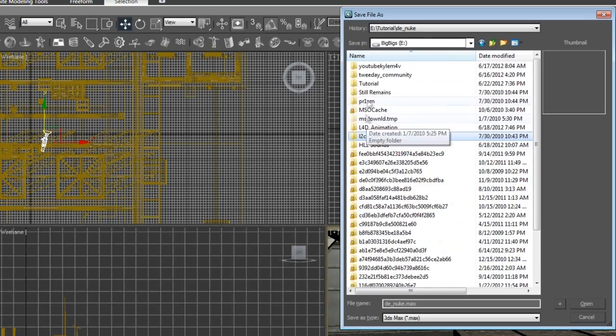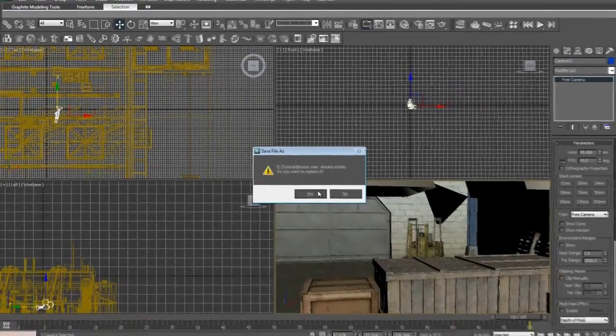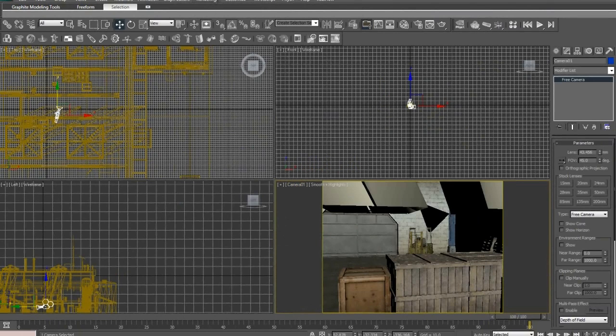You can see all my hidden projects on my external drive. Boxes - yes! Now this shit's kinda starting to get ready. Come over here, Camera One, Show Safe Frames, and that'll limit what the camera will render. This is what it's set to render. So go Render, Render Setup.